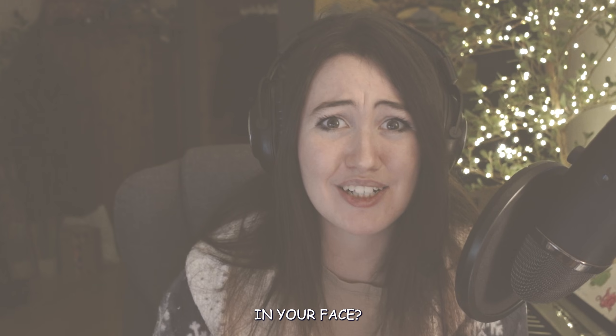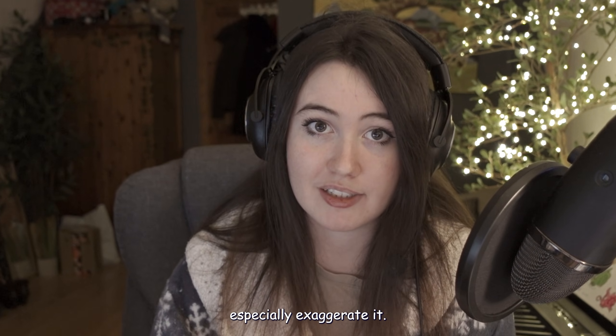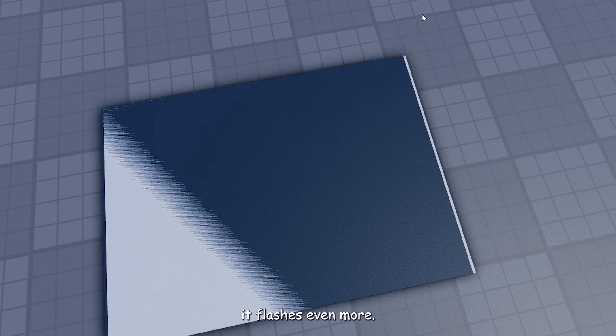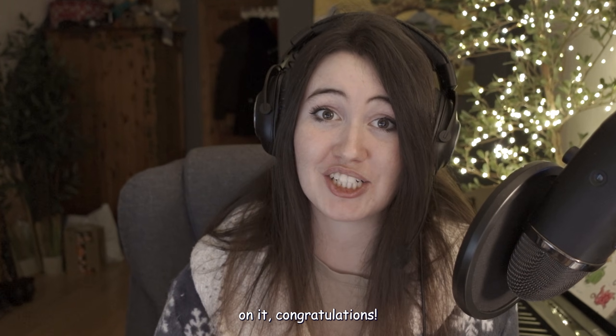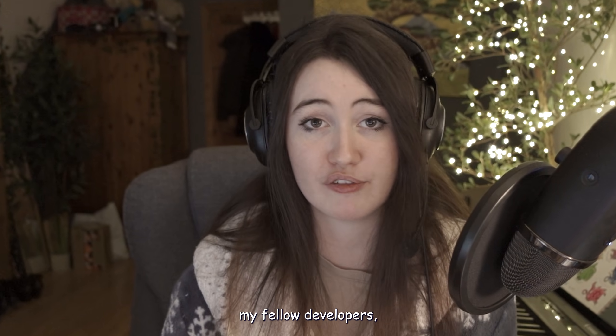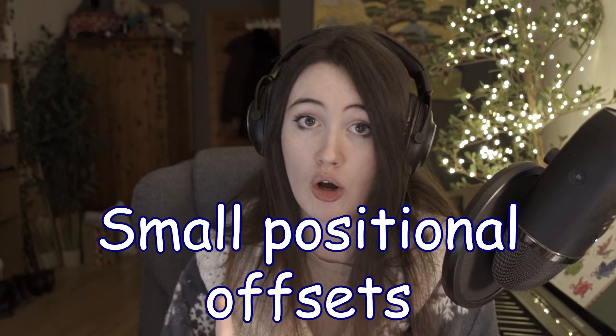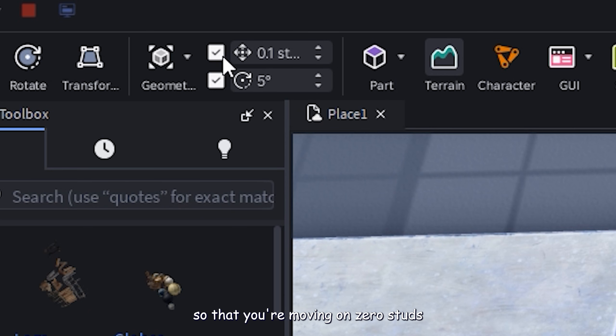Whenever I point out z-fighting to developers they usually tell me they never even noticed it — how? It's jittering in your face. Different camera angles and movements especially exaggerate it — notice how when I move my camera it flashes even more. And if you've got lighting on it, congratulations, it's now flickering. Luckily, z-fighting is so easy to fix.